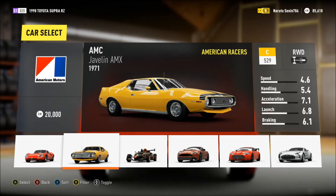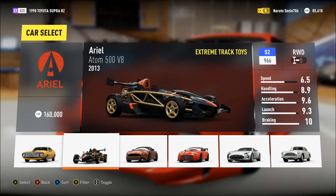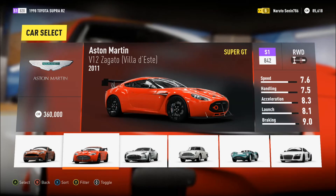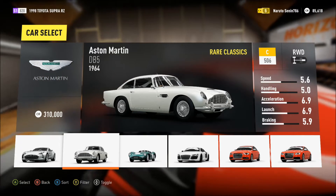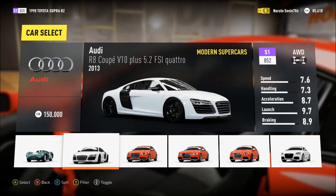Starting off with the Alfa Romeo — really nice cars. AMC, not a big fan. You've got the Ariel, very fast car. The Aston Martin is one of the most beautiful cars — it's a Super GT version, amazing. Then you've got the Aston Martin Rare Classic and Aston Martin Classic Racer.